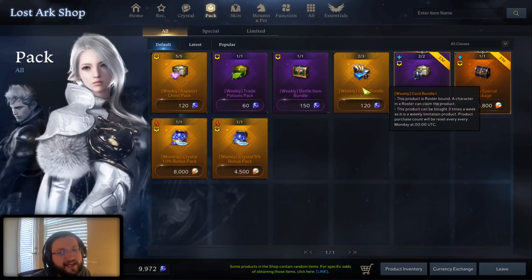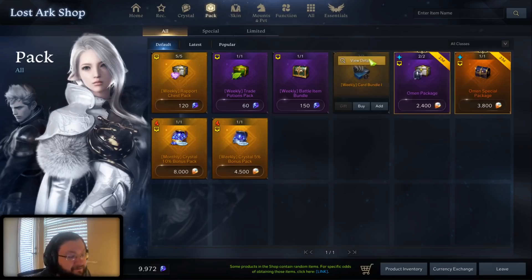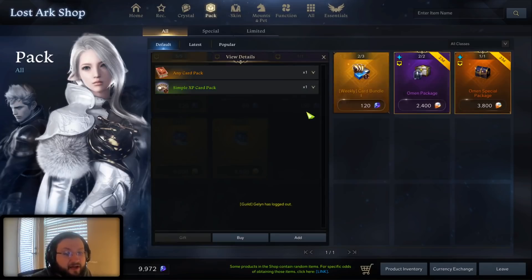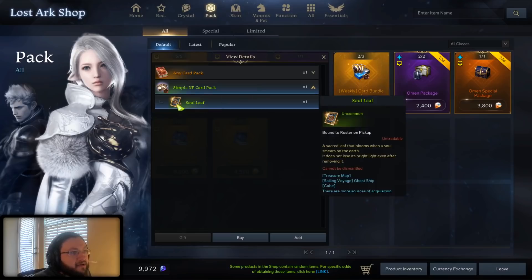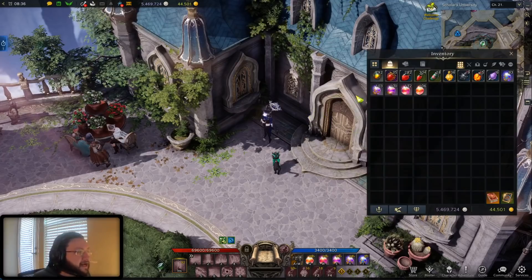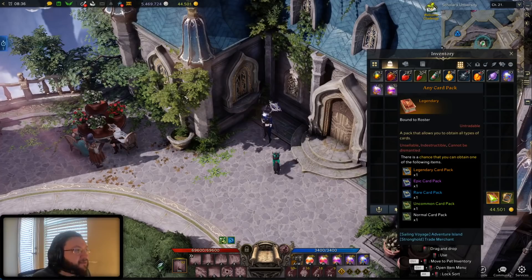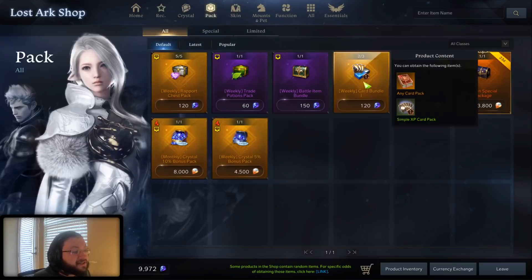Now we move on to an even bigger scam item. When I looked at this at first glance, it looked so bad that I thought it was a bug — I actually thought it was a mistake. I didn't think it would only give you one card pack and one singular soul leaf. I thought something had to be off, like maybe it meant to say 10 instead of one. That's how bad it was — I got suspicious. So just for the purposes of the video, I bought one to find out. And alas, it's actually as bad as it says. You get one card pack and one singular soul leaf for 120 blue crystals. That has to be the scam of the century. Absolutely not worth it. Do not buy this. Just pretend this item doesn't exist.